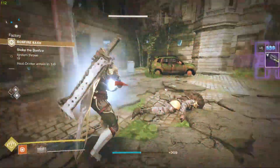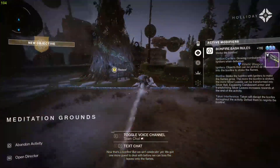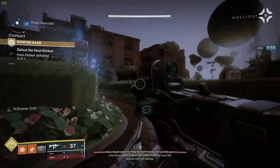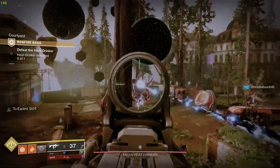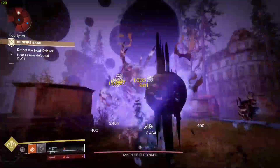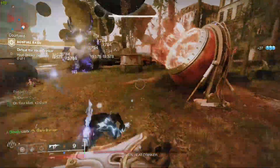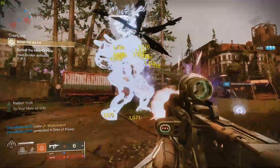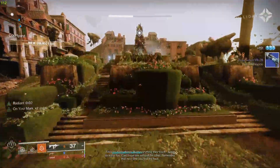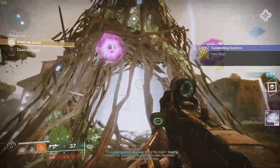After reaching 20 ignitions or the timer runs out, it's time to fight the final boss. We got one more guest to deal with before we can toss the leaves onto the flames. After defeating the boss, head to the bonfire to claim your rewards.